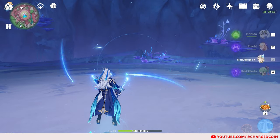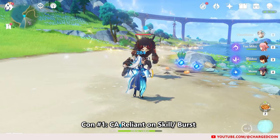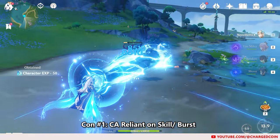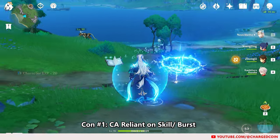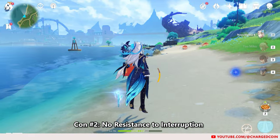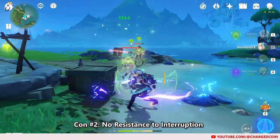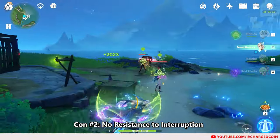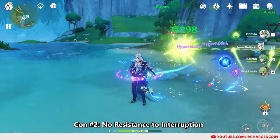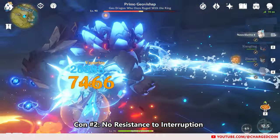Moving on to the cons. Firstly, as Neuvillette's damage comes from his charged attack, which is quite reliant on his elemental skill and burst to use quickly without a long charge-up, if you get the rotations wrong or his skill and burst aren't available, you'll be stuck with his long charging animation, which isn't good for anyone. Secondly, even though he can move while charging or using his charged attacks, he doesn't really get resistance to interruption. As such, he may get knocked out of his charged attacks, forcing you to charge again. You may want to pair him with a shielder like Zhongli so that his charging and attacks do not get interrupted.